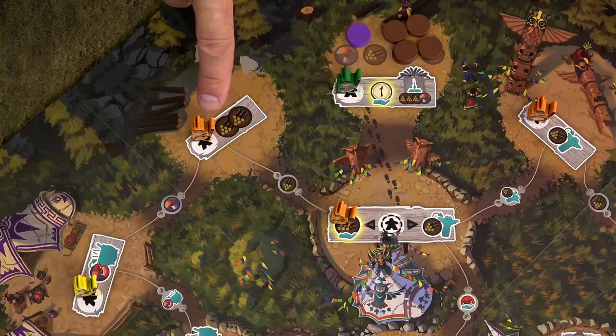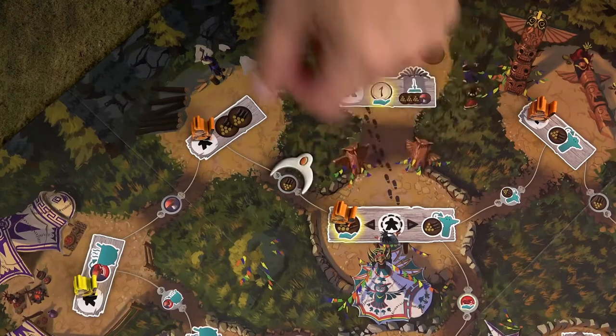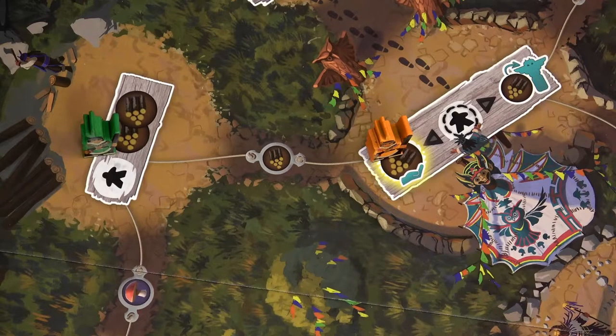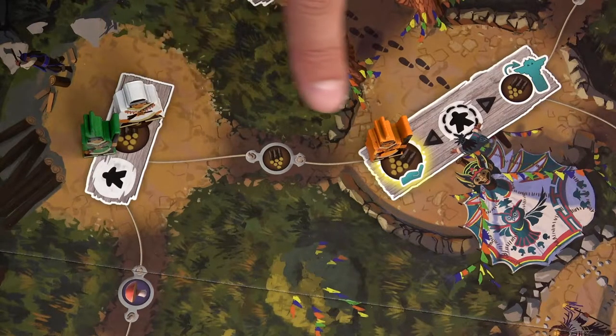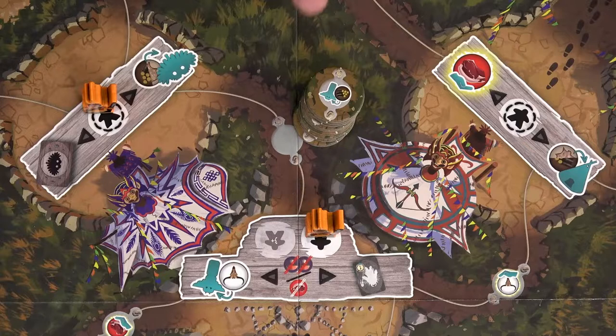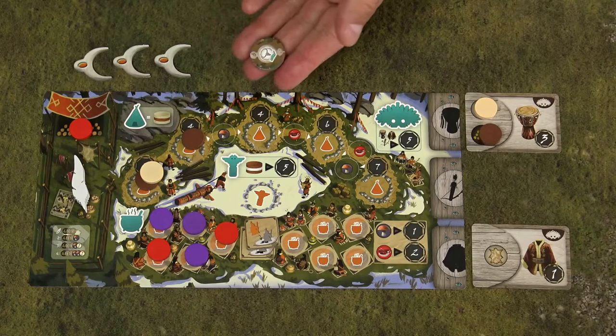The small circular spaces between locations are called links. Whenever you have 2 nomads of the same color on both sides of a link, you can take a reminder token and place it next to that link. Links provide additional resources or actions you can take during your turn in the second phase. Their use is optional, and when you use the benefit, simply remove the reminder token. Links are only activated if nomads of the same color are on both sides — so if you use the visiting nomad to copy another player's action, you cannot activate the link between those 2 nomads. When you activate the special link with 2 nomads of your color on both ends, take any one token from the available stack and place it next to your clan board; you can use it anytime during your turn, then discard it.